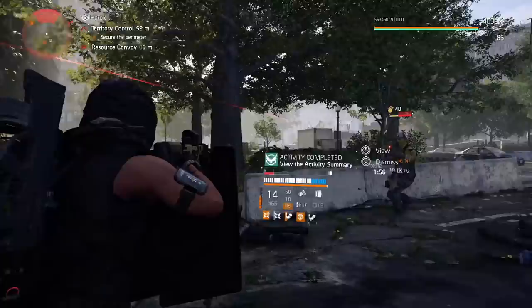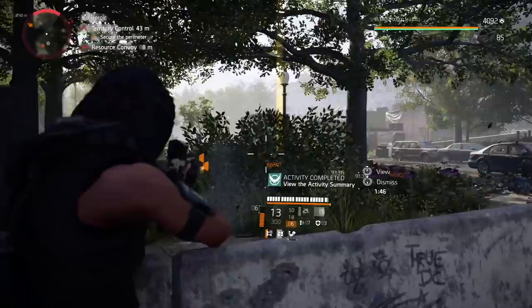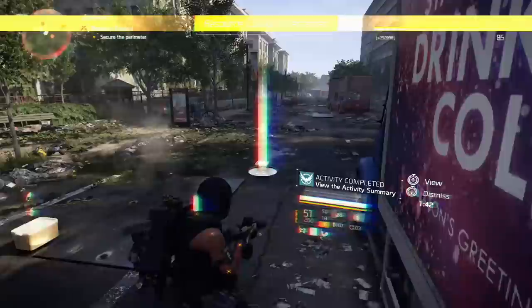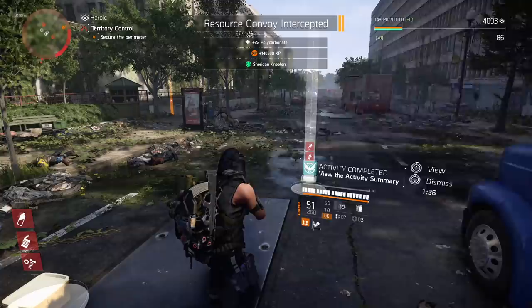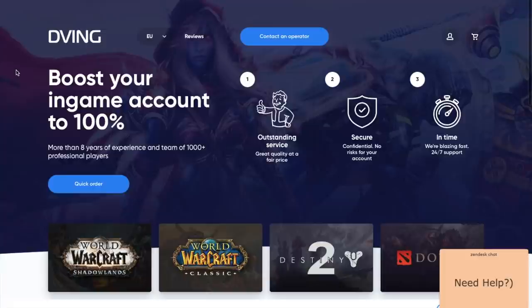You can clear heroic difficulty and farm resource convoys with this setup. My little dirty secret is the Memento backpack. The synergy is amazing here because it will provide you with ammo regen, bonus armor on kill, weapon damage boost, and most importantly skill efficiency. That works really nicely with your shield and seeker mines, and when you get those stacks you will be unstoppable.